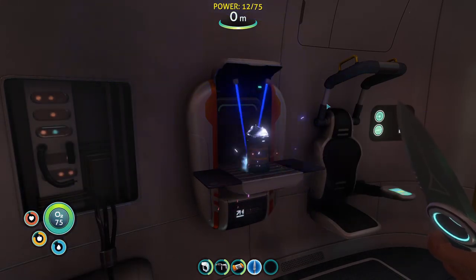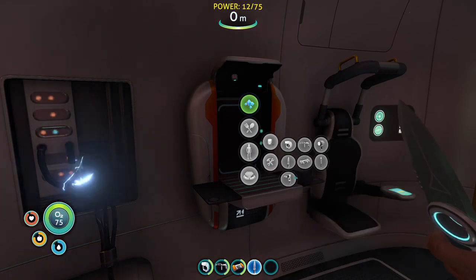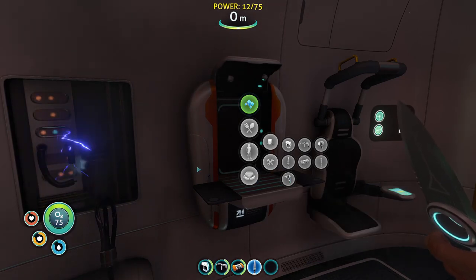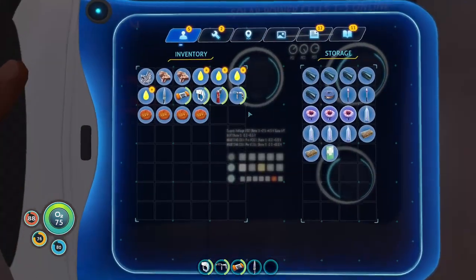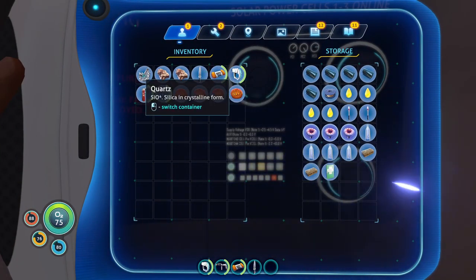I wonder if there's a way for me to grow plants at some point. I won't be able to figure that out until I get the habitat builder, which I feel like should be my next goal. But it should also probably be getting resources — I wonder if that's what I should run and do, just go get a bunch of resources right now.